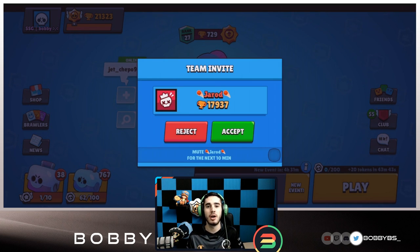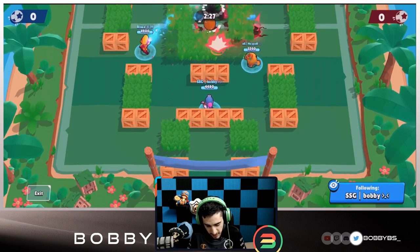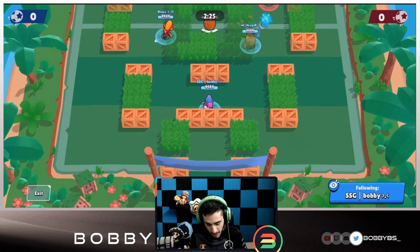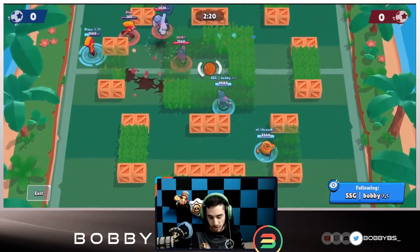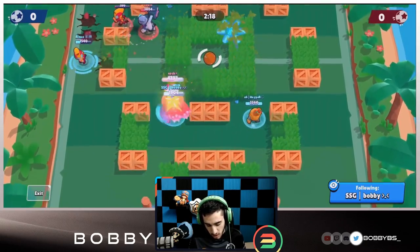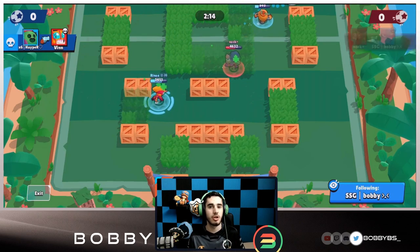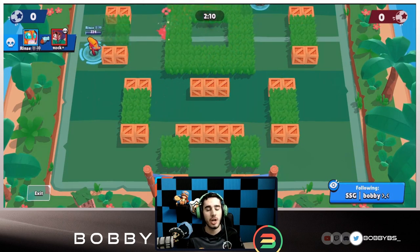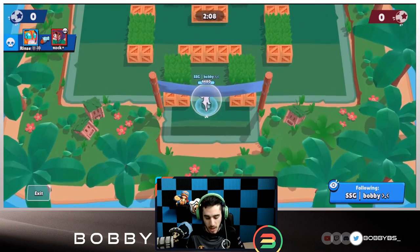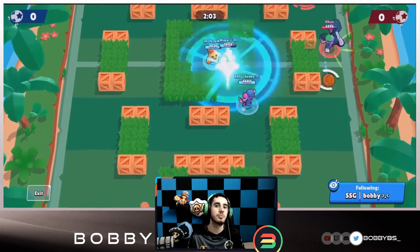Here we go into our first game. Looks like I'm AFK at the start — I picked a random game. There we go, now I'm moving. We're facing double tank Max, a very strong comp I showed yesterday. Double tank is actually great for Tara because you can hit multiple pulls instead of just single pulls, getting really good damage and super value.